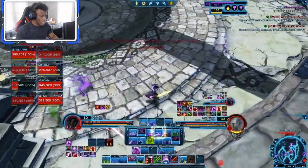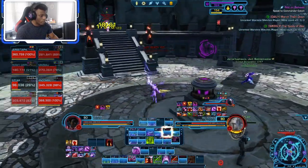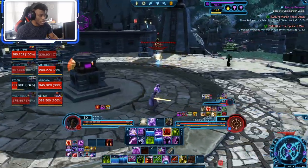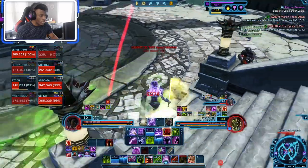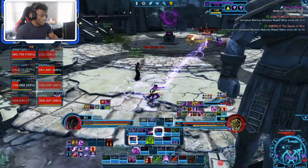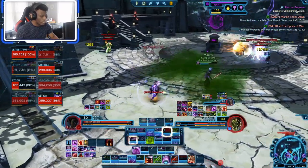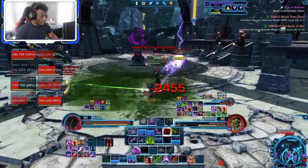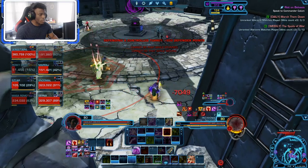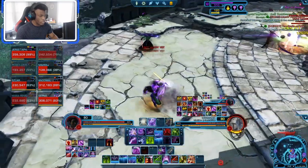I want to be greedy and get some damage out, so I'll follow this guy. He's going to try to run to Grass — I'll just let him go. Someone else is here. He came back, okay. We'll head out of there because he was definitely focusing me a bit. I messed up my polarity shift there — I should have waited. Now this guy's gonna be on me.